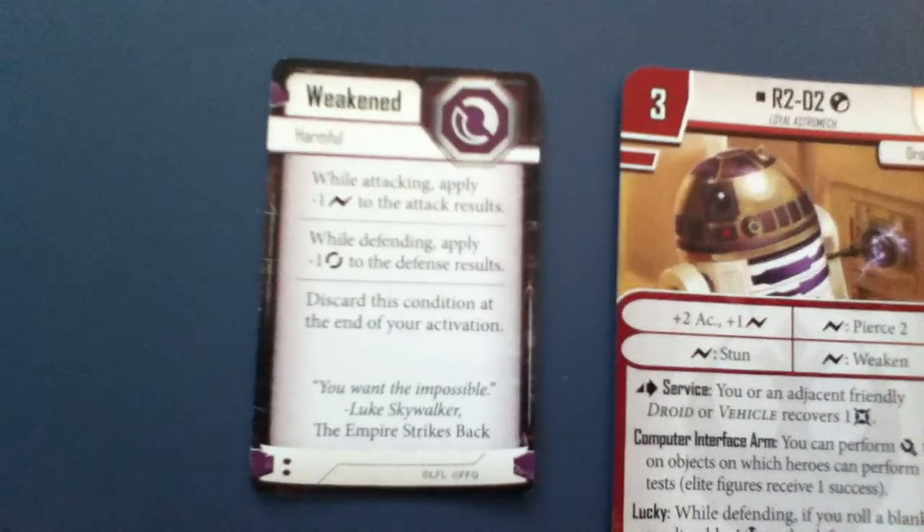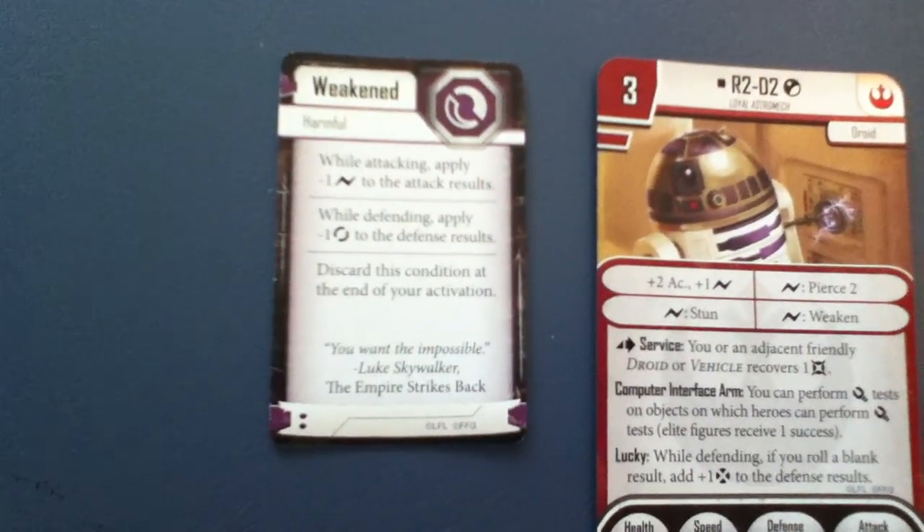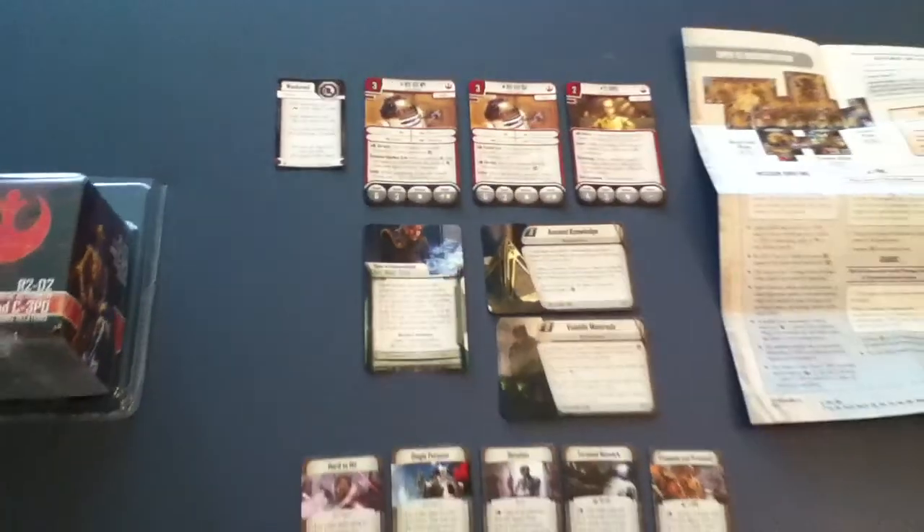We have one condition card here, without a token — Weakened — which was introduced back in the Twin Shadows expansion. In fact, most of this was.